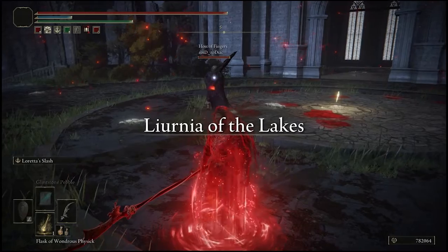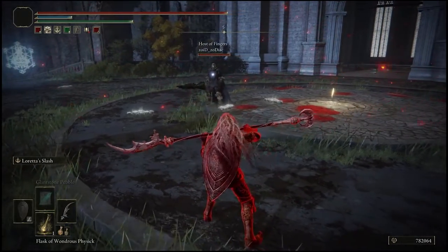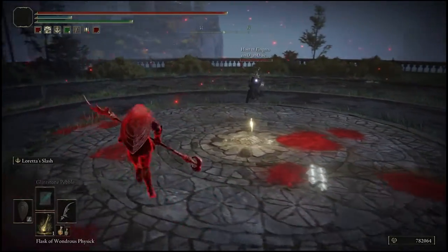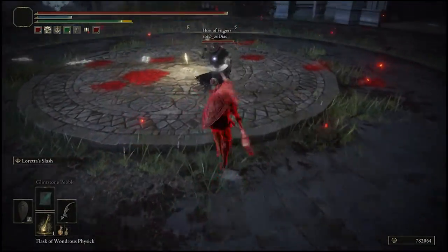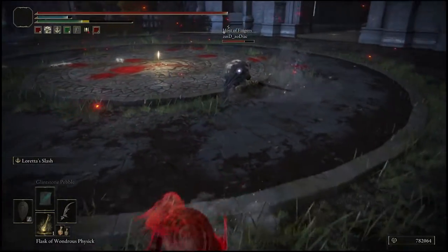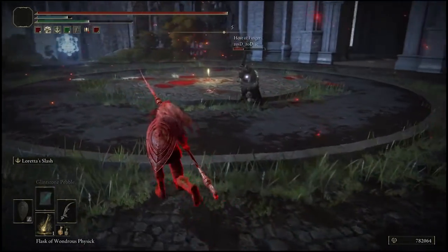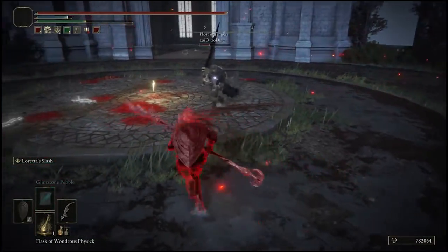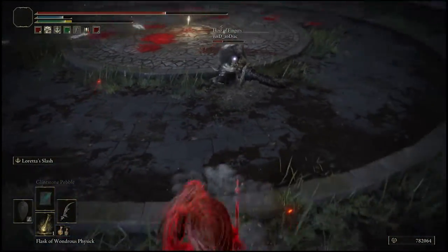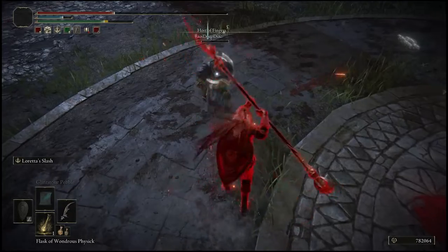Alright, up against a Malaketh user — this should be interesting. Hello sir. I need to actually change out my physick order. Something that's really not going to help you in this scenario. At least you're actually trying to use the weapon — I'm quite impressed. I think all you're going to do is the crouch spam. I will take my trade if you don't mind.